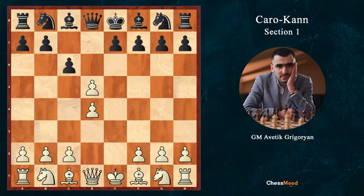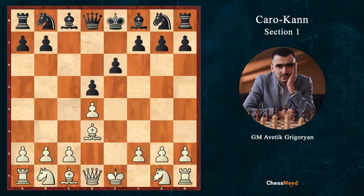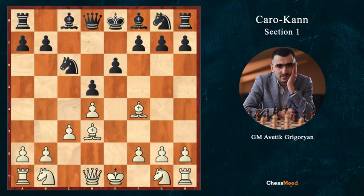If after e5, cd5, Bd3, Black plays e6 here — when our bishop is on c1 and knight is on g1 — we can play in a better way. We will play c3, and when Black plays something like Nc6, instead of going to Nf3 or Bf4, we play f4 move immediately. This is a very strong move. After f4, Nf3, and then castling or even without castling, we can play Qe2.